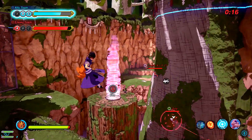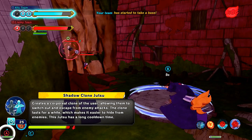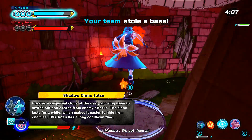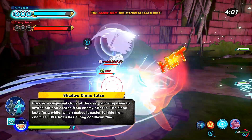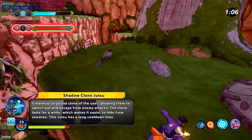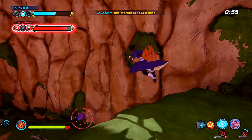Moving on to the substitution jutsu — you can really go with whichever one you want. However, I decided to go with Shadow Clone Jutsu for two main reasons. First, when you sub, the opponent is no longer locked onto you. Second, Shadow Clone Jutsu has a 25-second cooldown, whereas most other clone jutsus are 30 seconds. If you want lower cooldowns, you can go with high-speed movement or the normal log substitution. But I went with Shadow Clone Jutsu for the faster cooldown and the lock-on break.